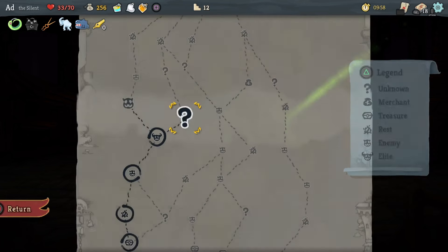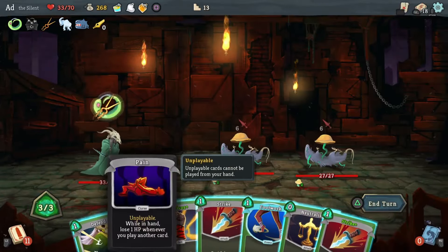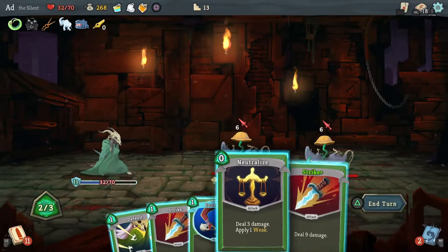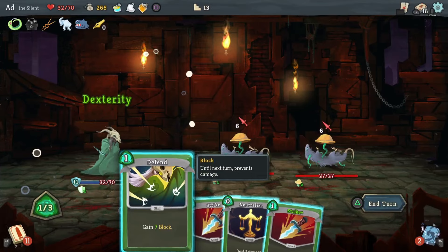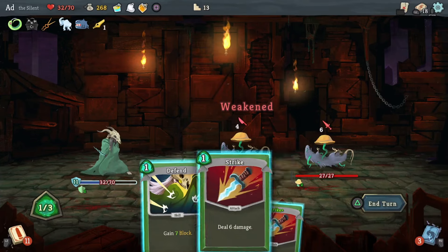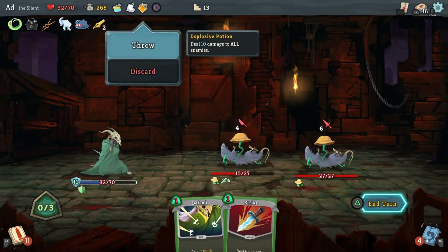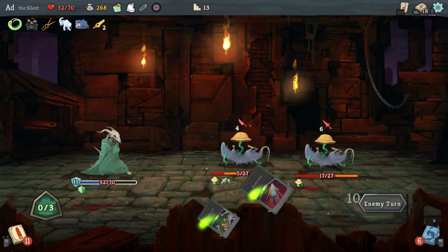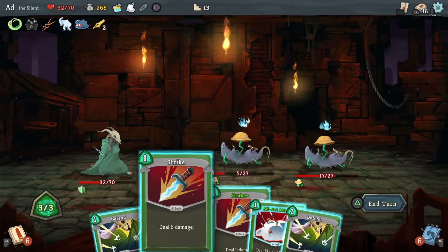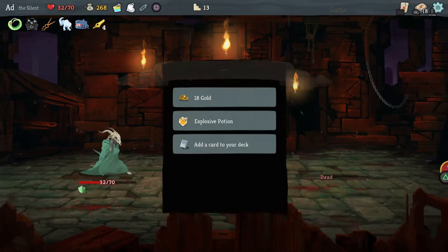I'm going to take Noxious Fumes — I feel like a little bit of poison every round is just enjoyable. We'll play Survivor to get rid of Pain, do Footwork, weaken one of them. Now we're negating all the incoming damage. We'll hit Strike on that one and use the Explosive Potion so we can take out hopefully both of them next round. Let's put a Strike on here and there we go, both of them down.